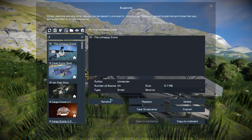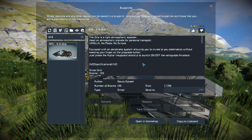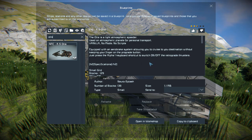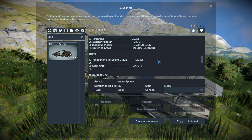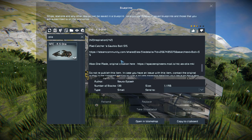Pressing F10 and finding it in the spawn menu — there it is. This thing is 139 small blocks, using no DLC pack items, no mods, and no scripts. We can also see all the information about it on the Steam Workshop page or on mod.io, depending on where you're getting this from. It has all the useful information like the controls, and of course where it came from, which is from Xbox One.